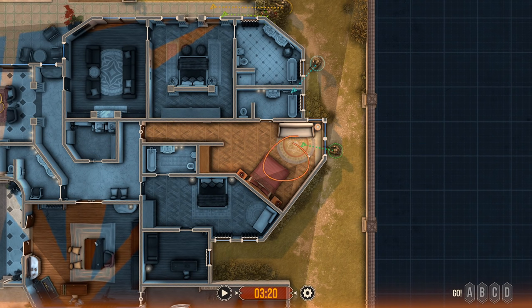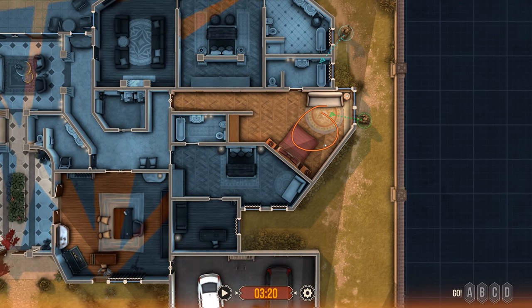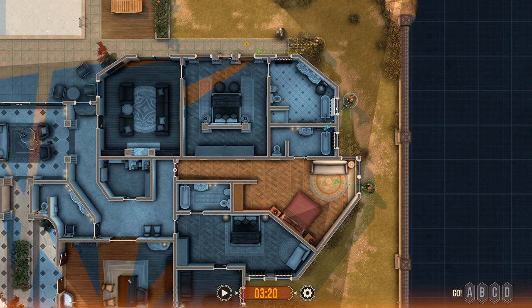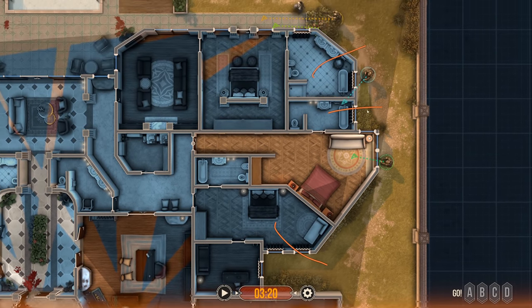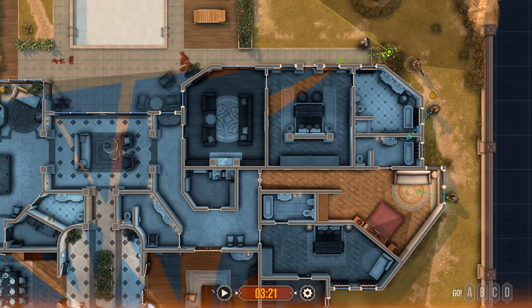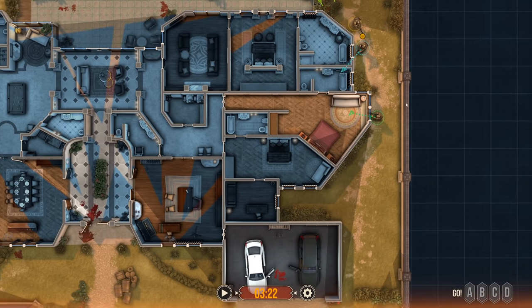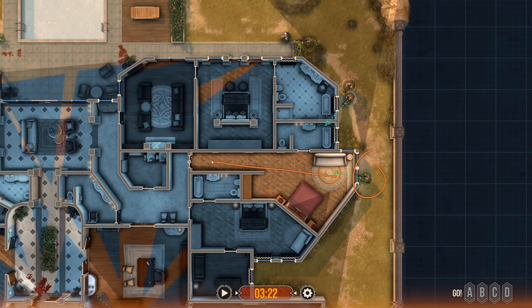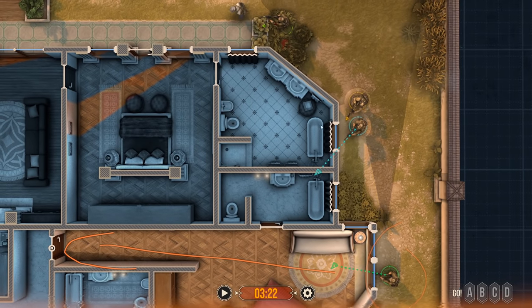Everyone else is going to end up going inside. Drummer's injured so I'm not going to assault with him — I'm going to leave him here on security. We'll enter and clear with Philly, Meathead, and Bacon. Since we've already cleared this entire room, I think that's going to be our point of entry. But before we commit, I do want to knock these drapes down and take a look in the bathroom and clear as much of this structure as we can from the outside before we go in. I've got one man who can pull security into this space.